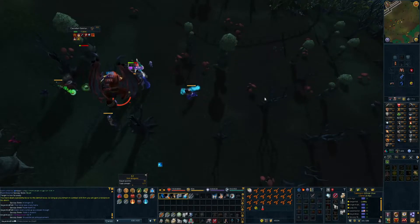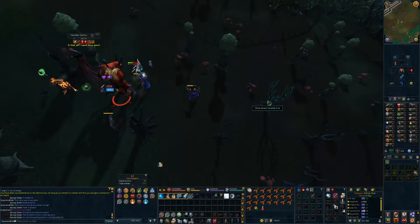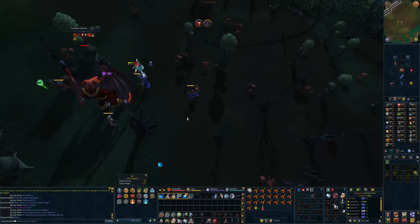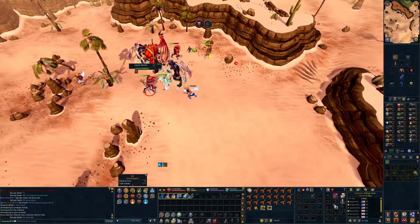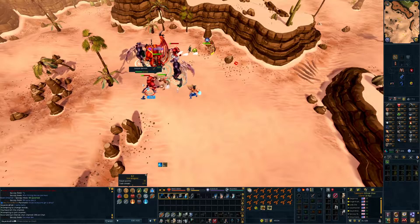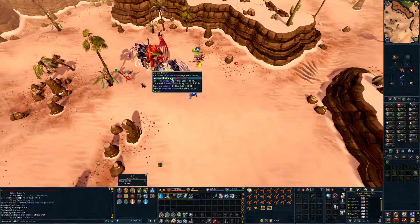There have been two big pseudo-bosses I've been wanting to do but haven't had the gear or knowledge for: the Goblin Raids and the Demon Flash Mobs. I decided to tag along with my clanmates who ran an event for the Demon Flash Mobs, and I managed to get the Glorious title, which is just insane - it's like 50 million gold on the GE. I'm just going to leave it in the loot tab; I don't know whether I want to use it or just keep it there since I can't sell it. I've never had a drop from Flash Mobs before.